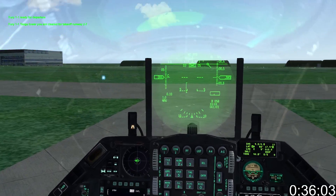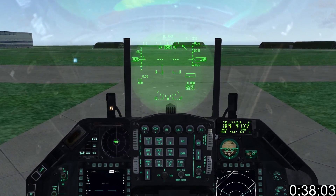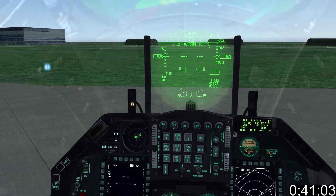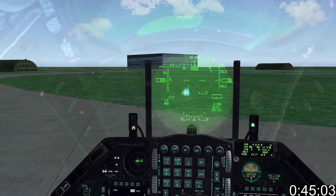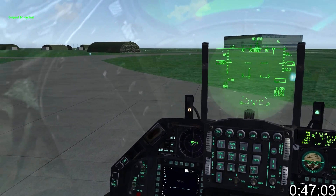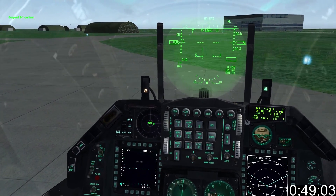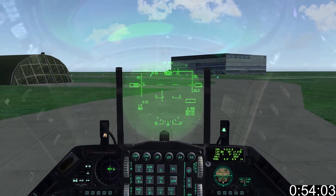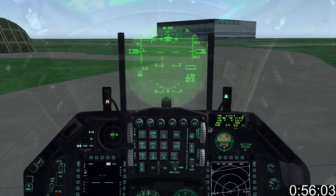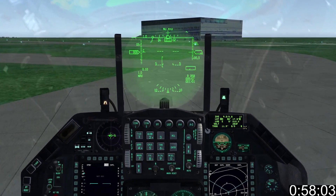There's no need to throttle up. The F-16 is so light that idle power will actually move it along. Don't wait until you're running out of taxiway before engaging nose wheel steering. Once engaged, simply use controlled left and right deflections of your rudder to stay on the taxiway. Due to the aforementioned weight, the F-16 even on idle power will rapidly gain speed, and if you don't maintain well-timed brake inputs, you'll lose your shit.